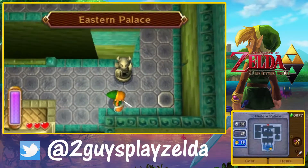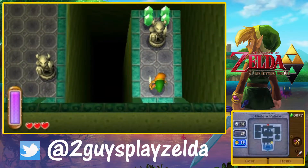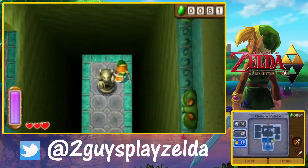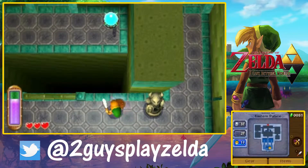This is part 5 of A Link Between Worlds, and in this part we're going to be conquering the first dungeon of the game, the Eastern Palace. Which is very similar — obviously the same name — and also the design is actually a lot similar, I think, to A Link to the Past.